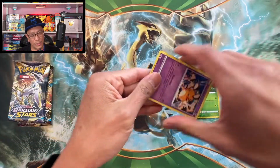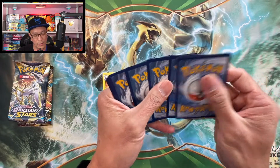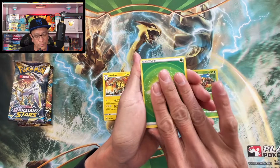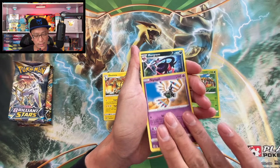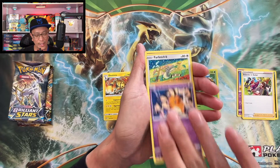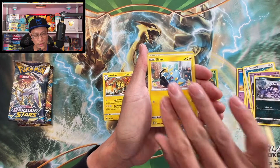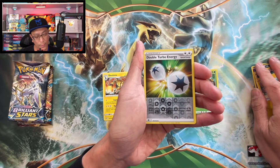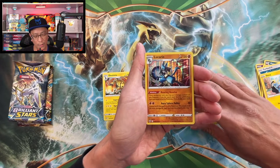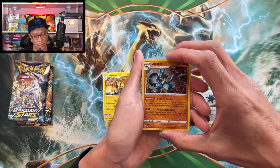Hope you guys are having a great day and pulling fire from your own build and battle kits! We got Sigaliph, Morgrem, Friends in Galore, the Denny, Farfetch'd, Duskull, Grimer, Shanks, Double Turbo Energy reverse holo — and we got a Lucario holographic rare! I don't think I've pulled the Lucario holo rare yet. Let's set it right down there.